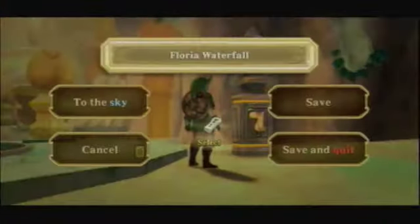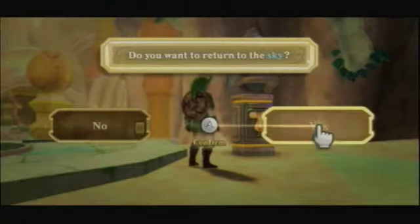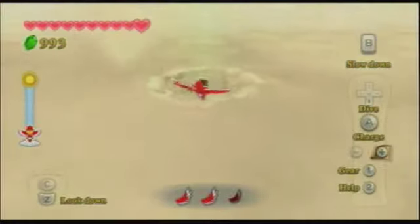Hey guys, Waluigi Walkthroughs here with some more Legend of Zelda Skyward Sword. In the last part, we found the sacred water and gave it to the water dragon, and the water dragon in return opened up the next dungeon. But in this part and in the next couple parts, we are actually going to be taking care of a few side quests before we head off to the next dungeon. These side quests are long overdue, but I feel like it's the perfect time to take a break from the main quest and deal with some of these things.